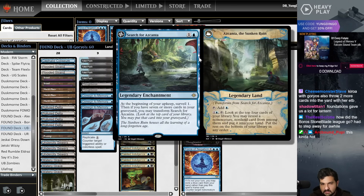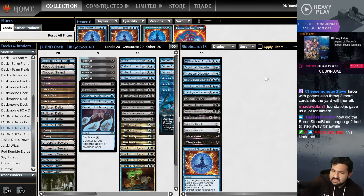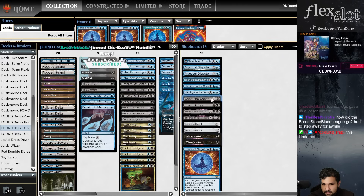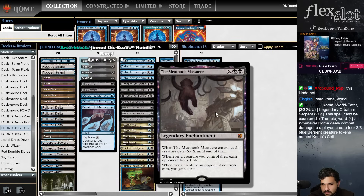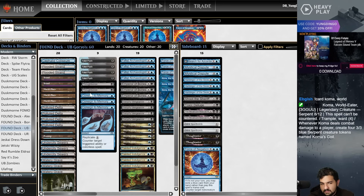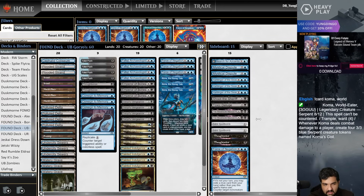Sideboard: one Search for Azcanta — tech I saw in the Esper Goryo's list that helps grind out blue-black matchups. A couple Mystical Disputes for the blue-black matchup. Three Harbinger of the Seas — since you're a two-color deck you can afford swamp-swamp-Harbinger and still cast everything. One Shoot the Sheriff for unconditional removal in mono-black. One Toxic Deluge, a Massacre for the Boros matchup. A couple Nihil Spellbombs for graveyard hate. Two Thoughtseizes and one additional Force of Negation. Let's try it.